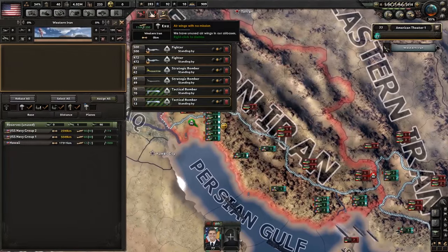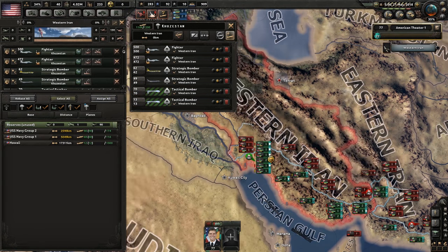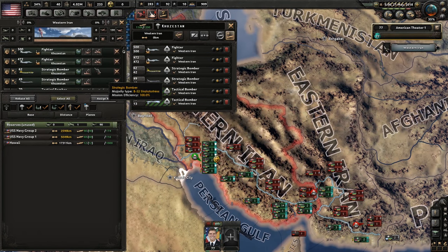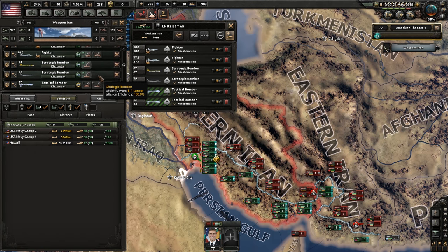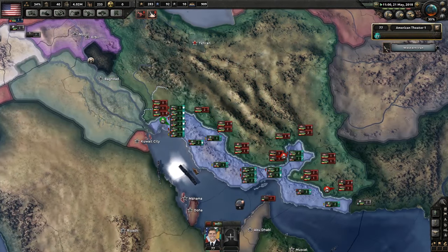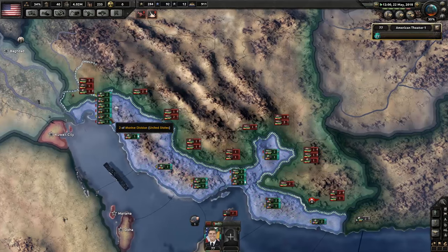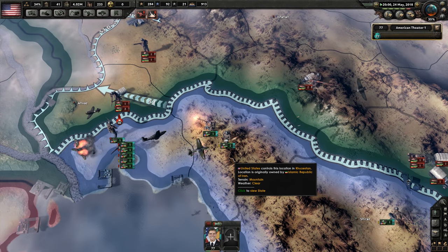We're holding out pretty well so far. I think what we do is just get everyone up here for the moment. Air superiority, strategic bombing, close air support - off air support.